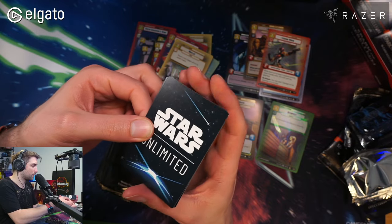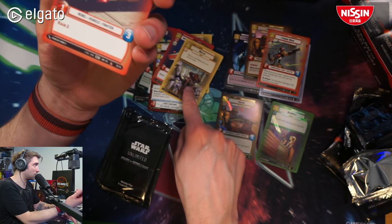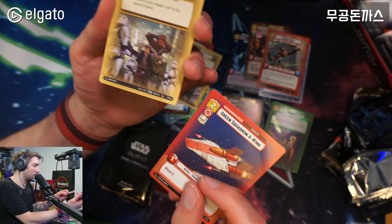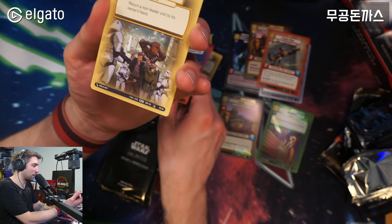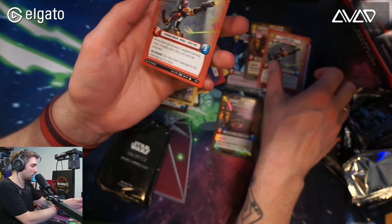If we get Waylay here again, then we can assume that's how these packs are being sorted. And yes — when you get a Green Squadron A-Wing, you also get a Waylay. Exactly the same booster.